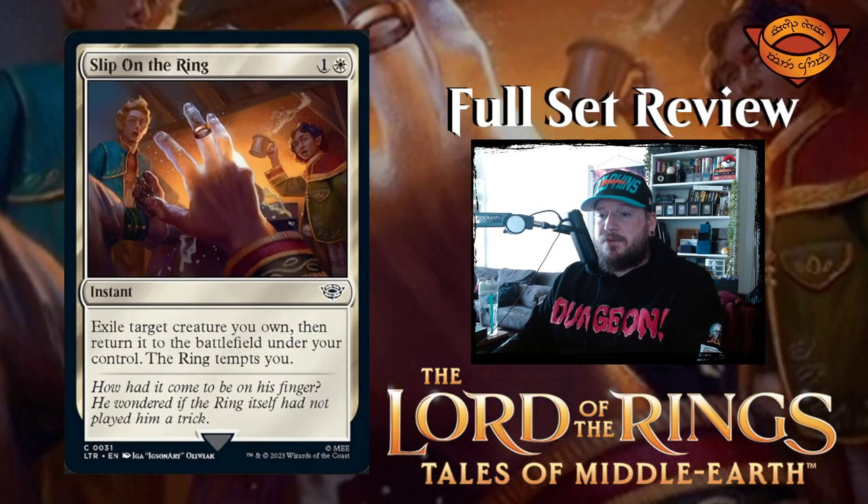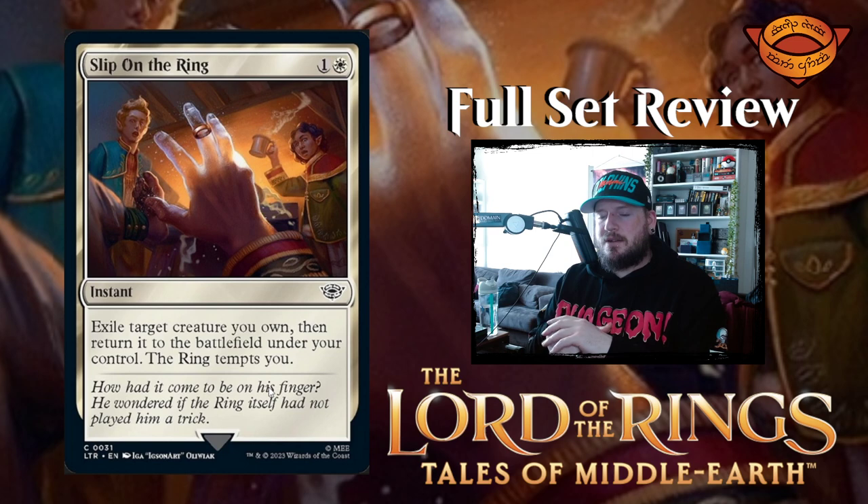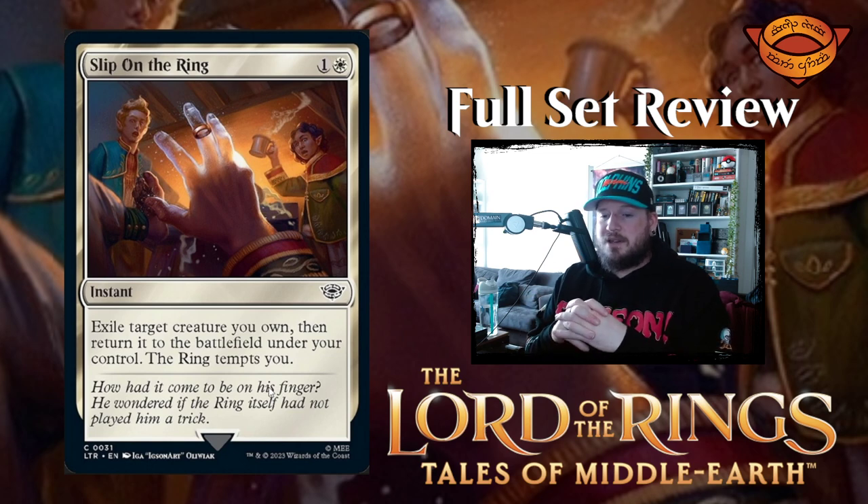Next up we have Slip on the Ring — this is a cool little reinterpretation of that scene. One and a white for an instant. Exile target creature you own, then return it to the battlefield under your control. The ring tempts you. That's a perfect flavor win. Having putting on the ring act as a flicker effect is really good. I like that — kudos to the designers.